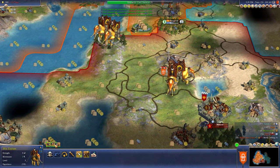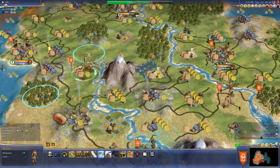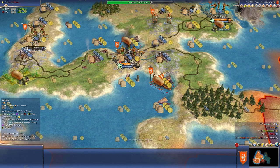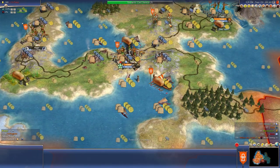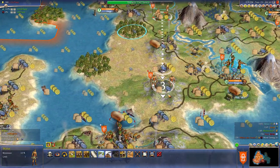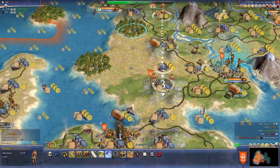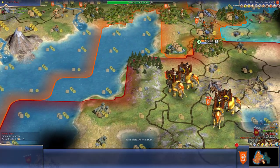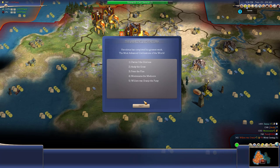I hope the Moai statues get destroyed here because this is not a good one for the Moai statues and I'm building it in my capital. I hope I destroy that building. I wonder, do you destroy national wonders? Or is it just the regular wonders that get destroyed when you take over a city? We'll find out. I hate that riot happened. Get over here, build that mine, all you guys work on that mine. Get those Moai statues in less than eight turns - probably a hopeless cause, but I'm going to go for it.